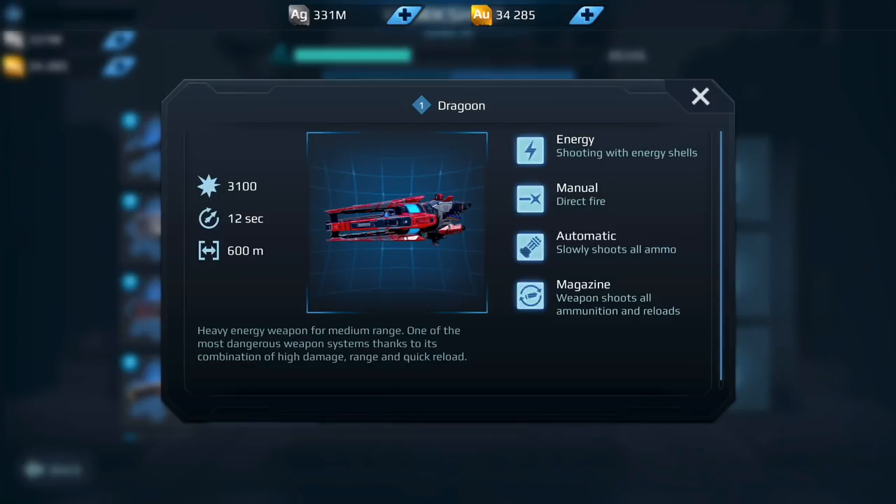Moving on down, we have the Dragoon. When this weapon first came out I actually said it needed to be nerfed down because of how much damage it was doing at 600 meter range. A couple of months later they've actually buffed it — even after the fact that I said it really should be nerfed. That tells you the strength of this weapon. Running it on a Bulwark, a Falcon, a Fury, or even an Adjutant makes this weapon very deadly. For those reasons I would say yes to this weapon — it is definitely one I would invest in.